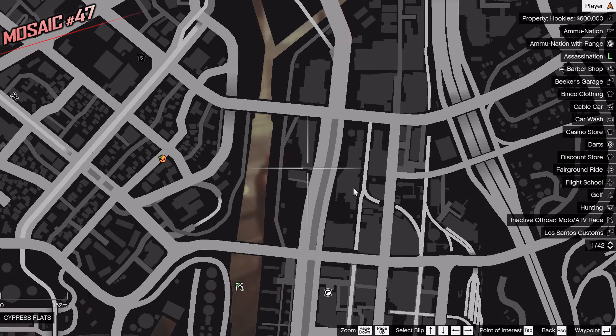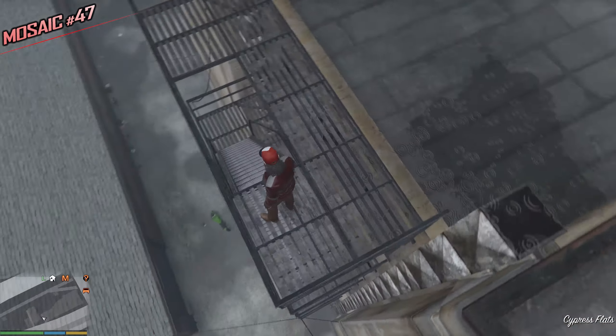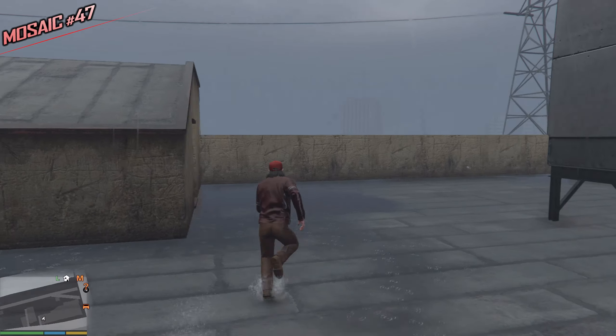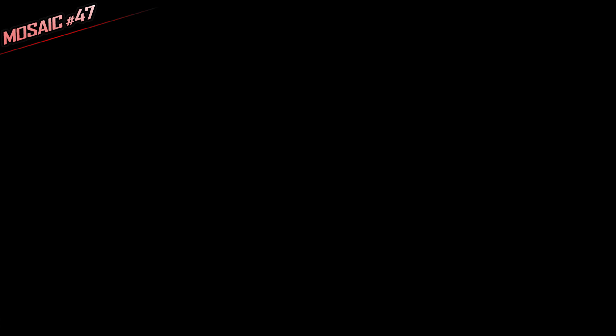This one is on the roof — don't worry, I skipped the climb footage. I climbed up and just took these stairs, went on the roof, and took a left. Up here is the next Monkey Mosaic. Take a picture — this should work. Yes, it did work. Three more to go.